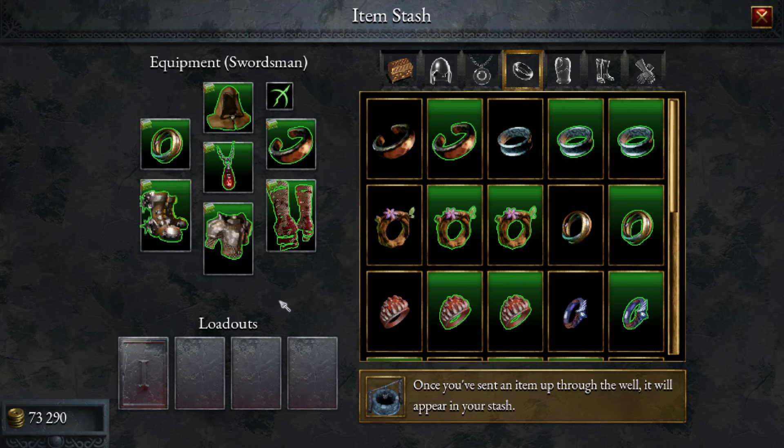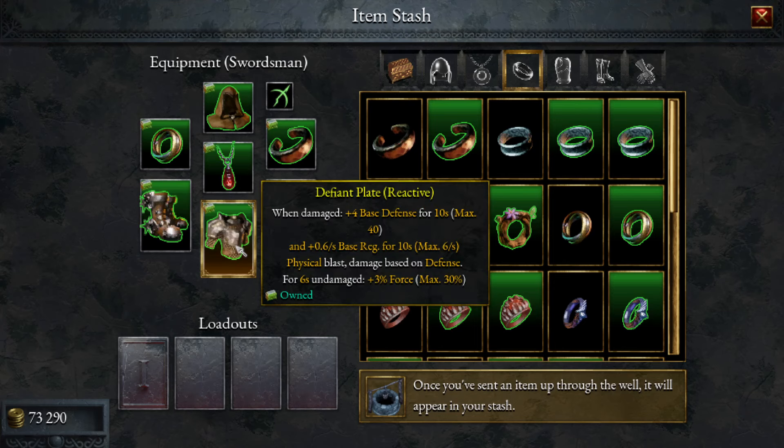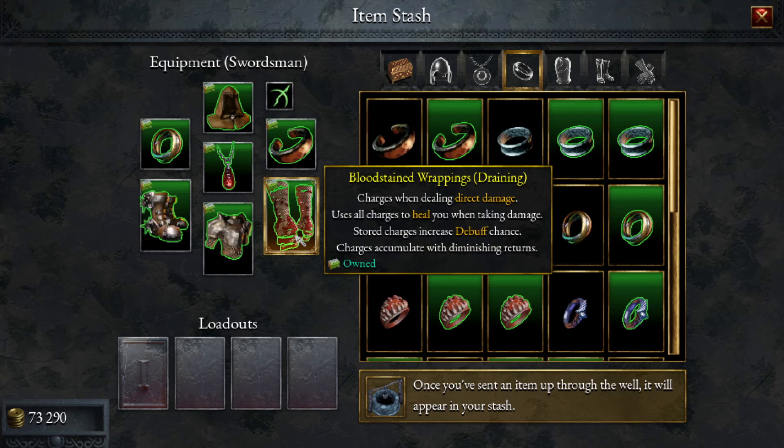This is an interesting combination. I've gone for the defiant plate reactive — it also has a physical blast, so it can also proc our echoing band. The damage is based on our defense, so we do want to get some defensive stuff going during the run as well. We have the bloodstain wrapping on for healing — it charges when we deal damage, and when we take damage it heals us based on the charges.